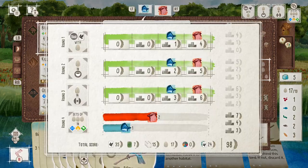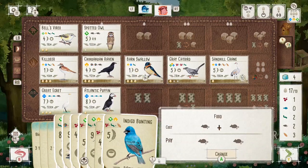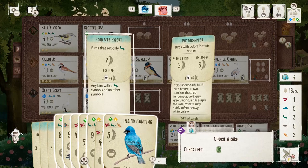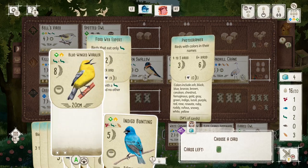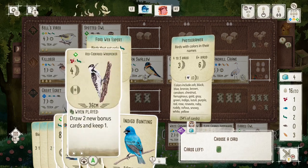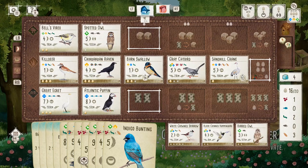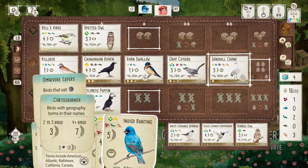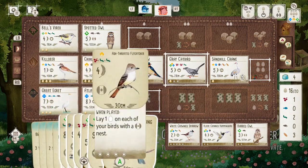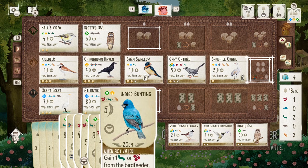We are going into the last round now and I'm already pretty much on a hundred points, which would be a really strong score at the end of the game, let alone the end of round three. I did play the spotted owl and the food web expert is really nice. I do have the warbler that fits it too, but I think I'm a little bit short on turns. I really need to get the swan down and the woodcock down for the other bonus card. With only four turns left, time is running out a little bit.